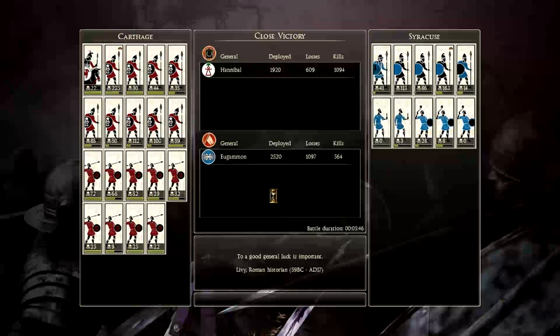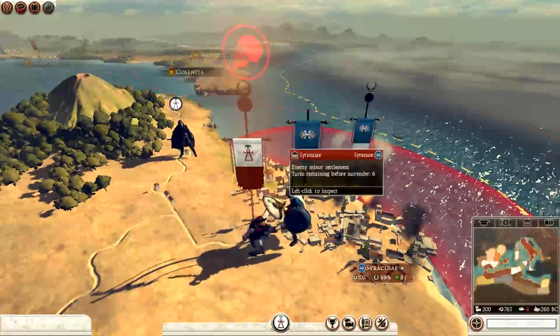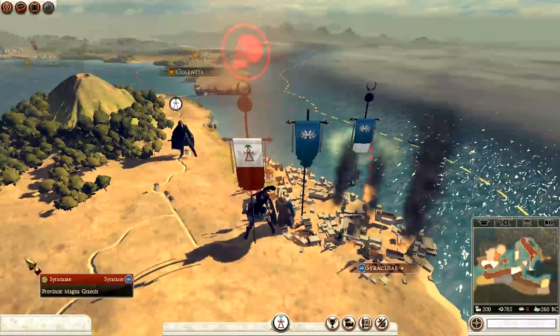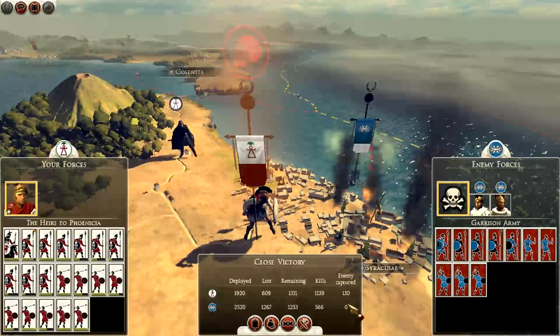They outnumbered me two to one easily. They had 2,520 men and I had just short of 2,000. We killed over a thousand of them and they killed over 500 of us, so that should cripple them. If they do attack me again now I've got a much better numbers game. I think they're gone — they should be gone from the map now as this is their only province: Syracuse. So Hannibal has done well — he's killed a general. Close victory, captured 130 of them.